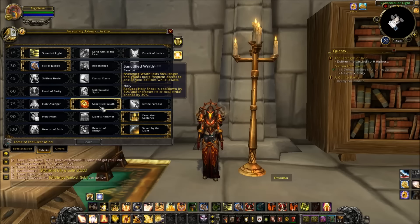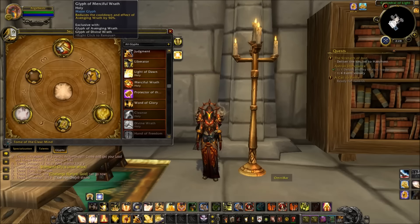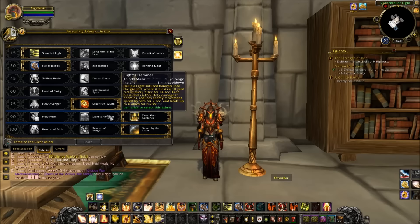The next tier I always go Sanctified Wrath. The main reason is it reduces the cooldown of Holy Shock by 50% and increases its crit chance by 20%. When you couple this with the glyph of reduced cooldown of Avenging Wrath by 50%, it's just so helpful for your Holy Shock to be up that often. So Sanctified Wrath is the way to go.